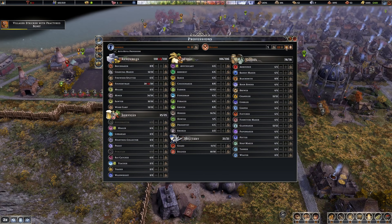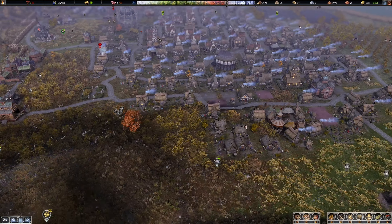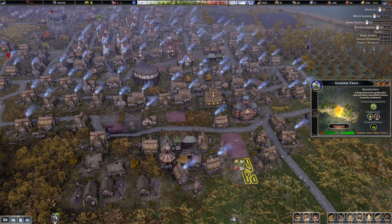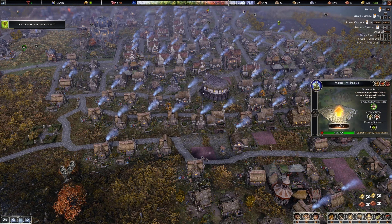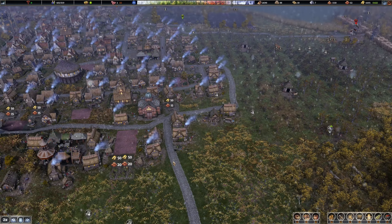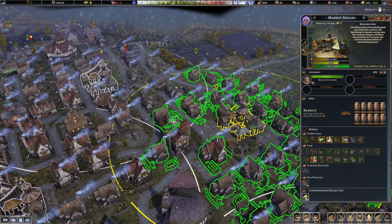Too few laborers will slow resource gathering. Put 24 over here. How are we doing on houses? There are a lot of empty houses, so we don't need to build more right now. Upgrade this, upgrade this, upgrade this - get the desirability up a little bit in the area. We're gonna spend a lot of money here. That's maxed out, that's good. Is this part of the market? The market's making 58, this one's making 44, this one's 44, and this one's making 60.